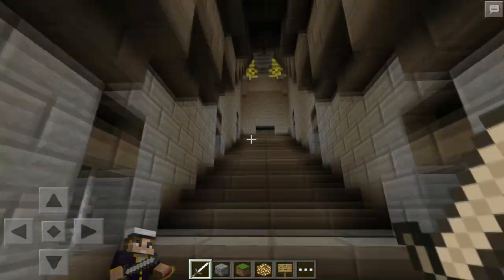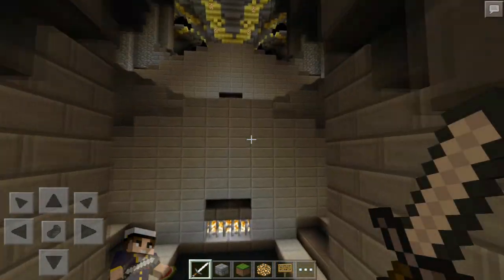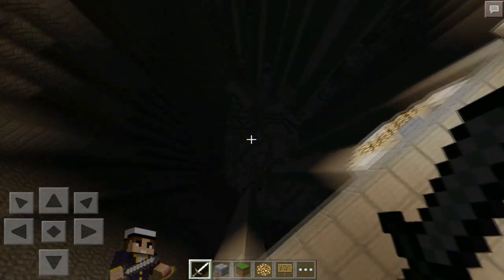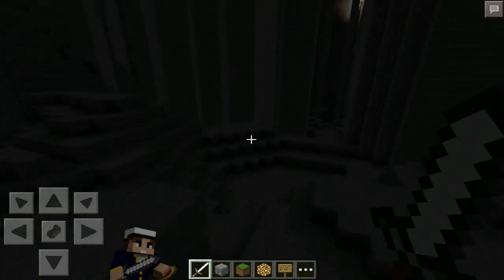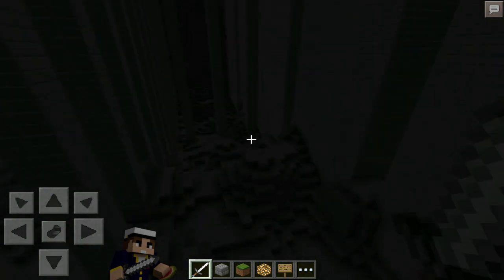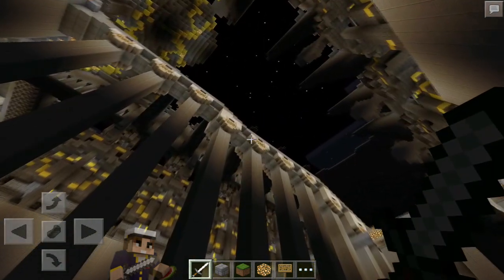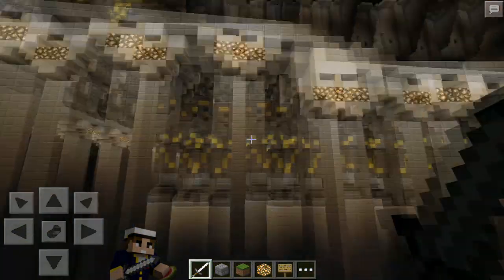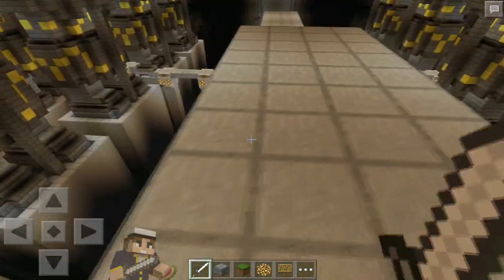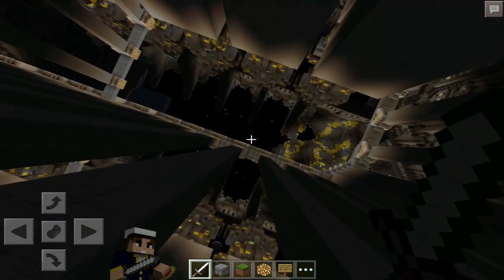Now we're going back to the main throne room to explore the rest of the place — I think there's still more to this than just the gold part. The mine part under the throne room is so huge. If you guys fell off, the dwarves must have had very steady feet because if you're walking here you can easily fall off.